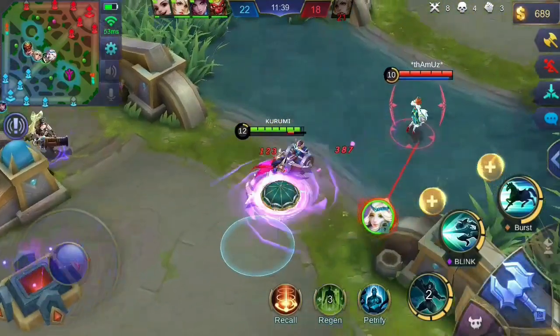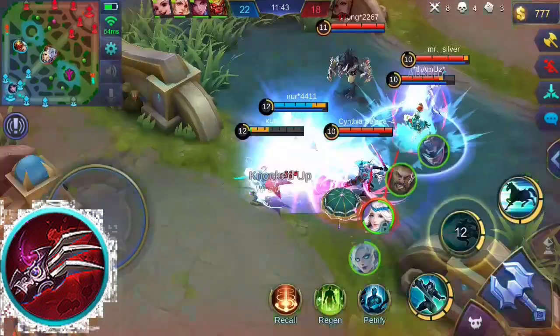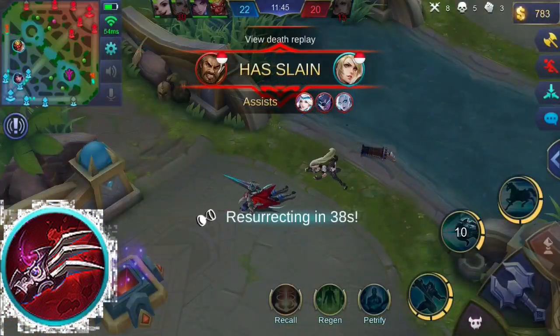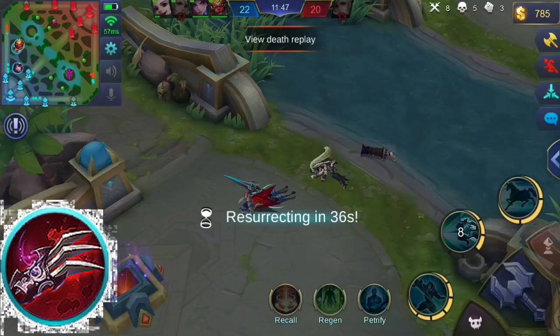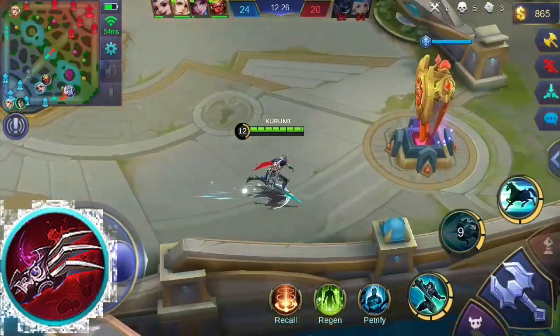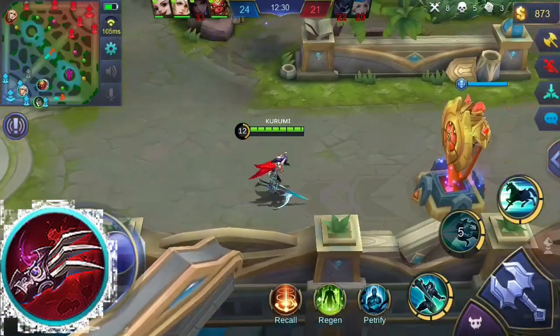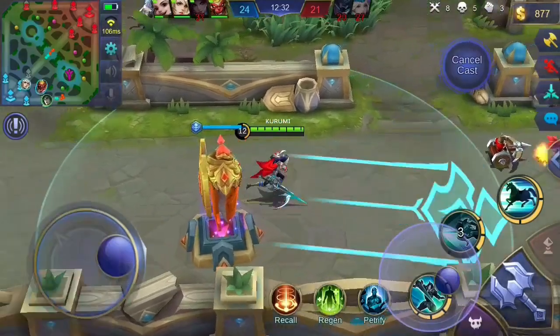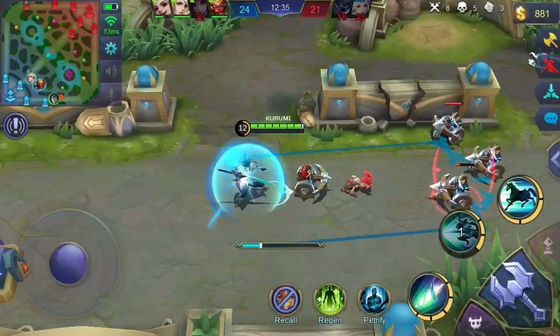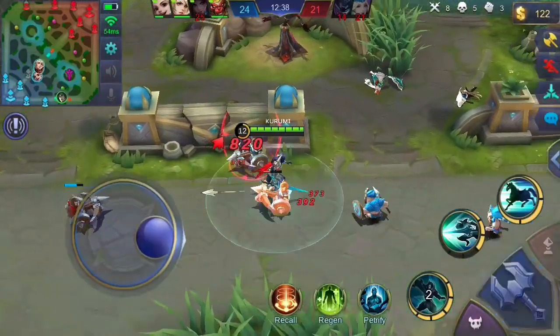As for the ultimate item I can suggest, you should consider Haas's Claws. This item grants life steal and additional physical attack. Its unique passive will grant extra life steal when your health points reach a certain point. This item will help you survive inside team fights because your attack is cleaving while mounted to Barbeal. The item build for Leo Mord really depends on the enemy's lineup, so make sure to read each item's description so you can adapt in-game.